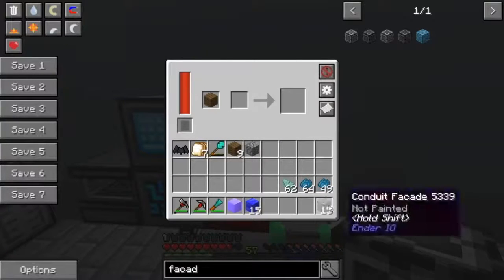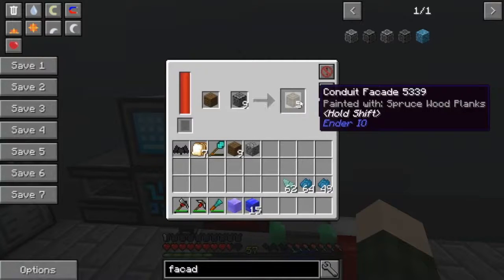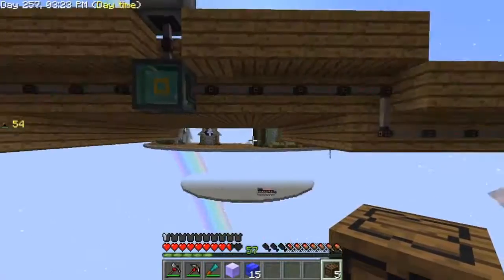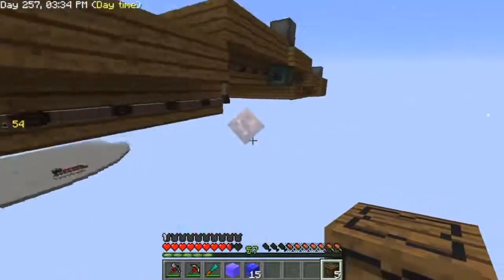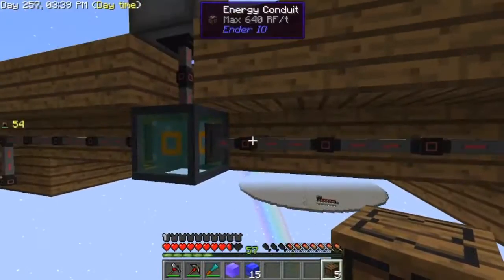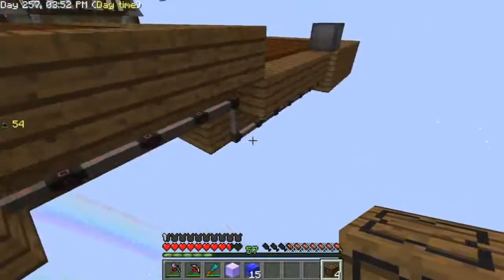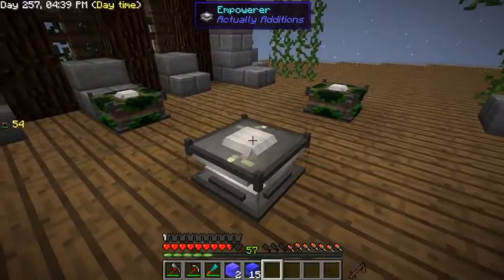Conduit facades are made using your painting machine — one of my favorite blocks. I'll take my alloy smelter out, put the painting machine on top, then make the facade blocks. I'll use spruce wood — put spruce wood in with the conduit facades and it should paint them. You can place these over the conduits to hide the piping. Personally, I try to hide pipes as best I can, and this is a really cool way to do it. Right-clicking places the facade — it says 'conduit facade' — and it's still getting power. Game changer! I love this.